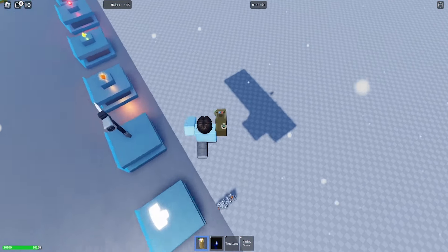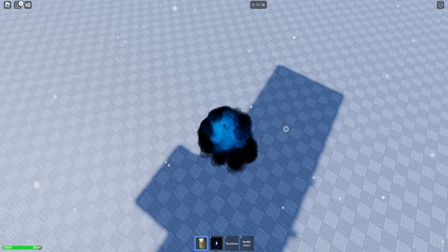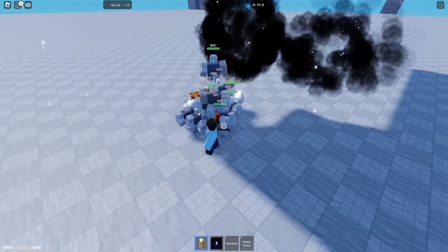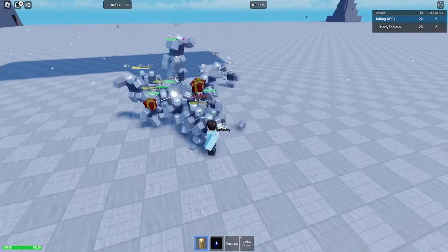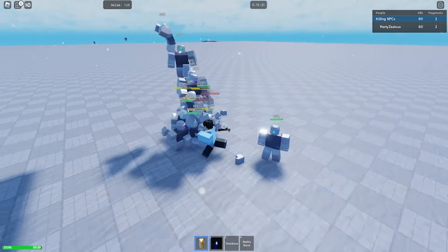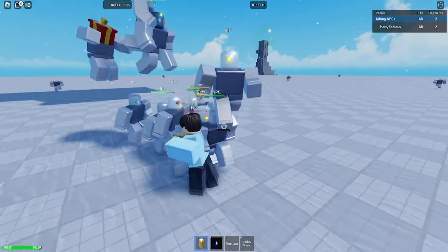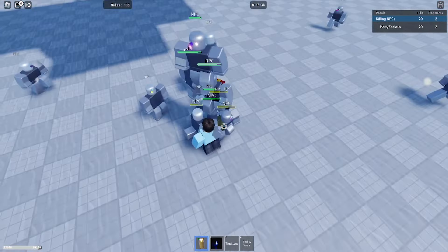We're glitching a bit — let me teleport down. We're going to have to take these guys out. Some abilities aren't working because we don't have all the stones yet, so just killing them is the easiest approach. Look for the NPC with five little lights on him — that means he has the Mind Stone. Once you kill him you get the Mind Stone, but he has a lot of HP so it's hard.